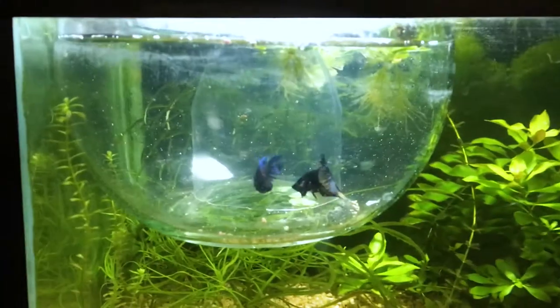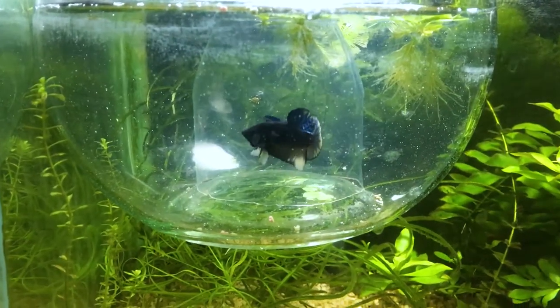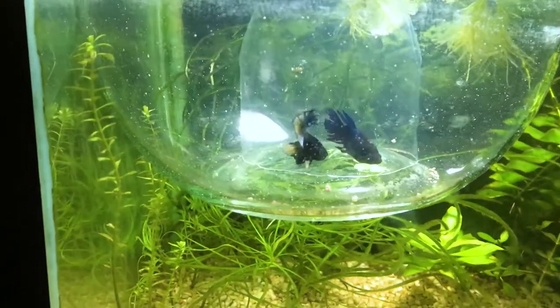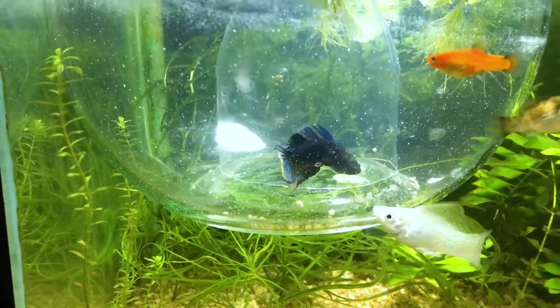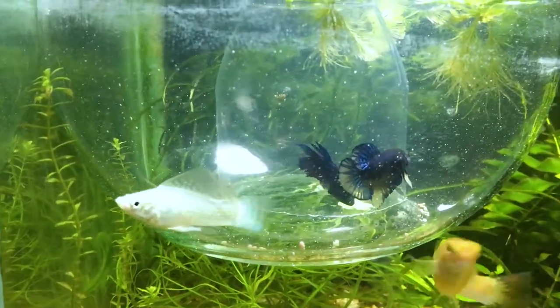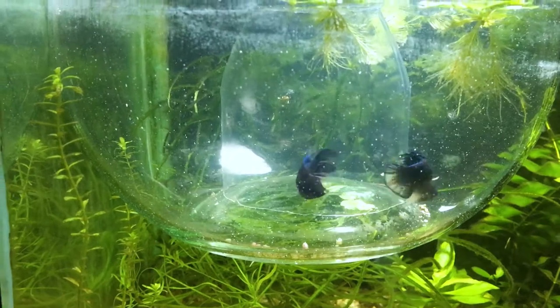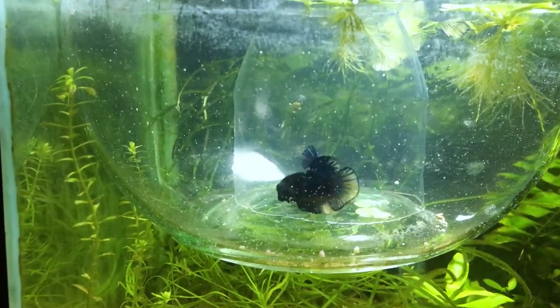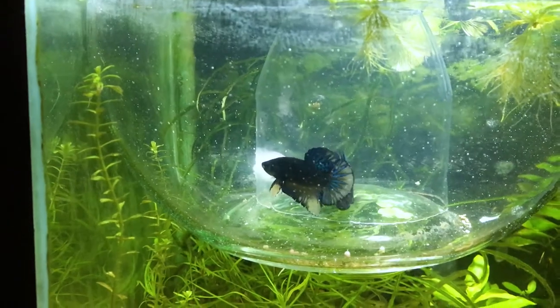As you can see, things are going well. The male is trying to impress her — flaring up and going around her. Let's see how long it takes for him to build a bubble nest and impress her. When they're ready, I'm going to release the female, and hopefully they'll be making babies soon.